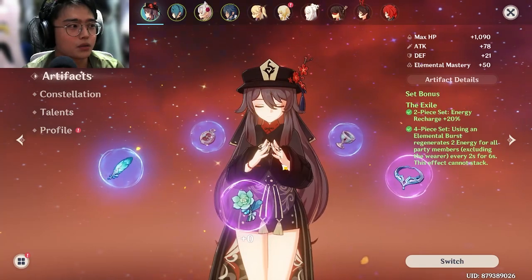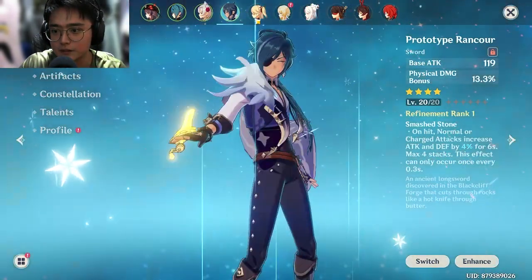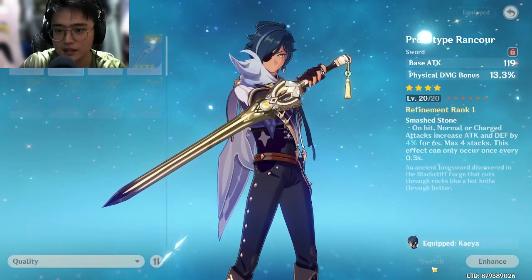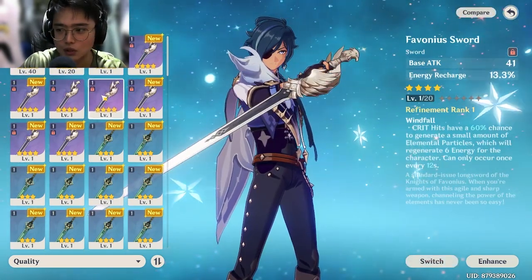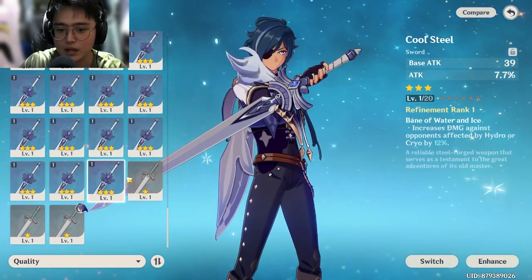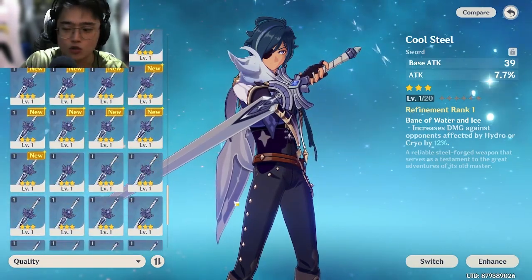How to get rid of weapons you never use: find a weapon you want to keep. If you're AR25, you should have around a level 4 weapon, maybe one or two from quests. For the level 1 weapons you don't need, you can sell them, but since you're not in late game yet, you don't really need to sell them.